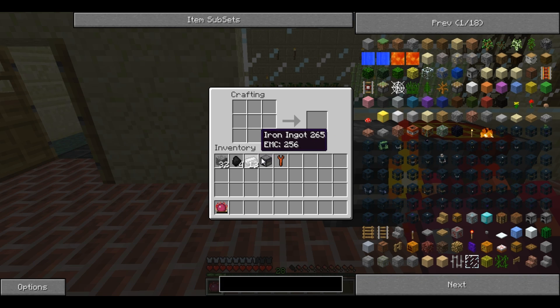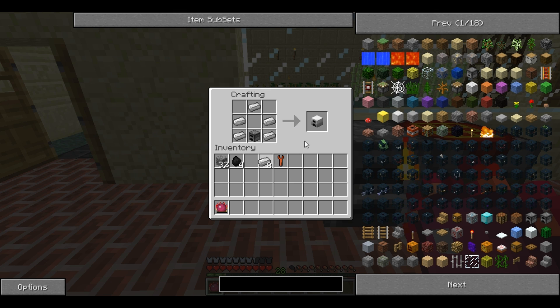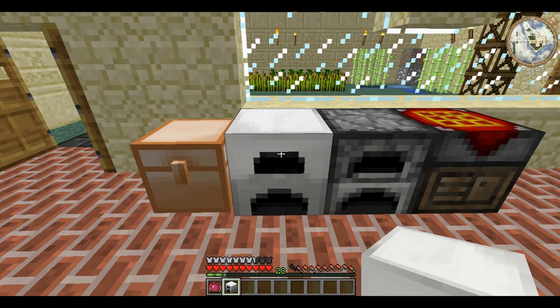For this you will need a furnace and 5 iron, and then it produces the Iron Furnace. Alternately, you could just take 8 iron, just as you would for stone, and make an Iron Furnace like that. They're both exactly the same.